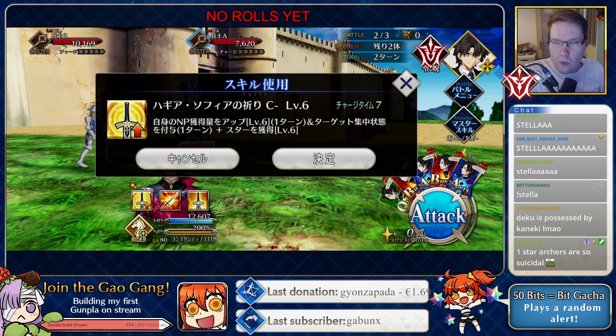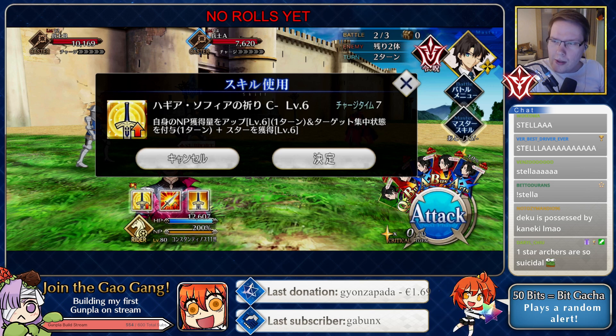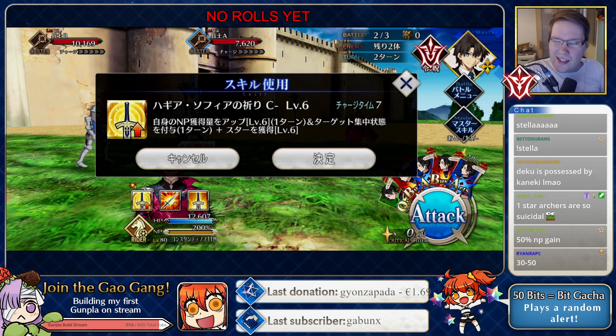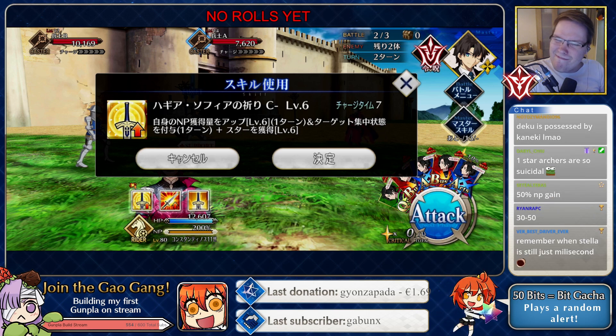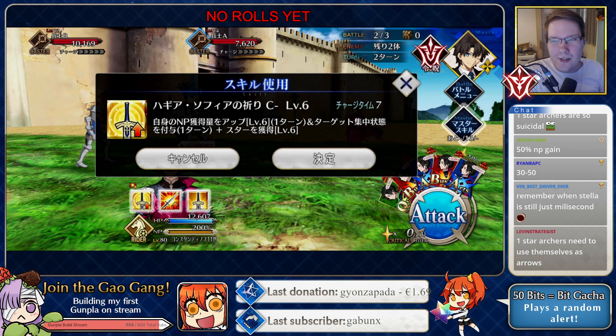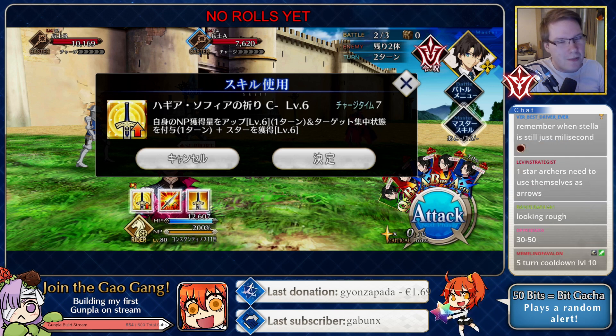Self MP gain up for 1 turn, okay. And a taunt, okay. 1 turn and a star bomb — hmm. That's not a 6-turn cooldown... hmm. Unless the MP gain is massive and the star bomb is huge, I don't know, for a 6-turn cooldown? Mixed opinions so far.